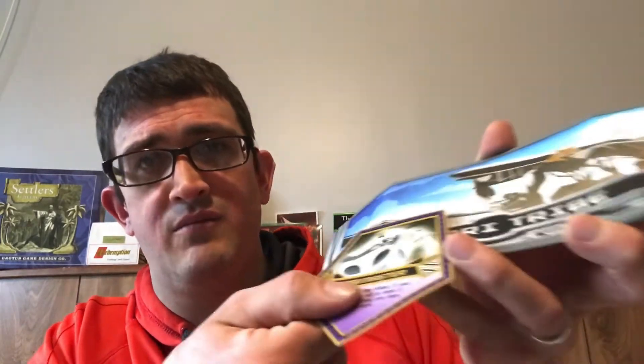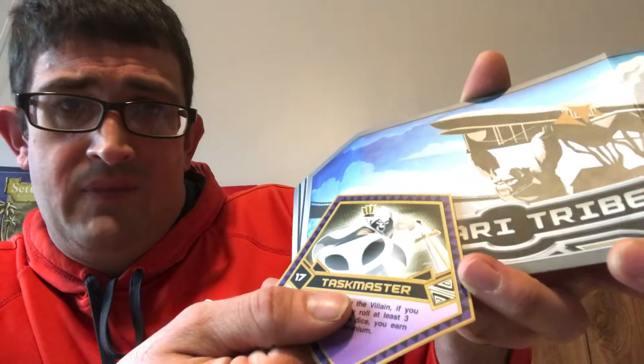All the different tribes have a color coded to them. For example, you can see here these two match up. So if you're playing as the Jabari tribe when you're attacked by Taskmaster, you are going to only be able to roll one of the Vibranium dice instead of two. For full detailed instructions, you're going to want to check out that other site.